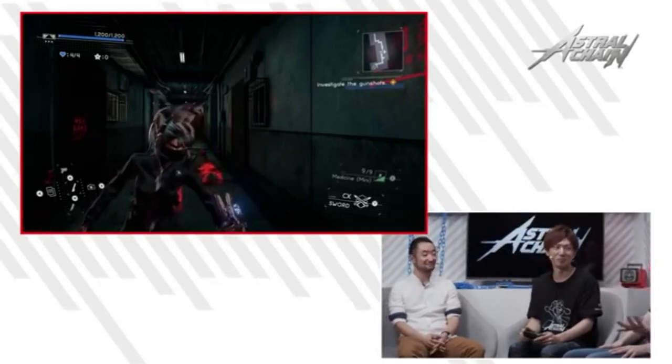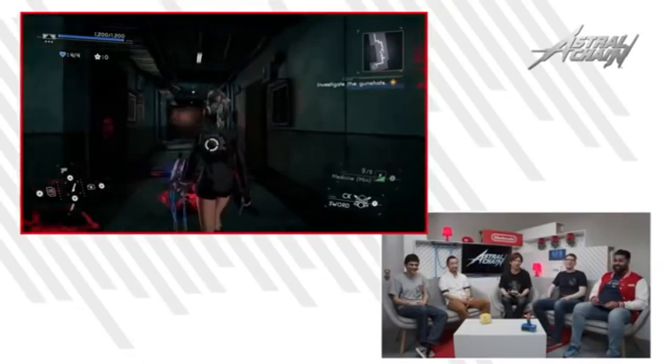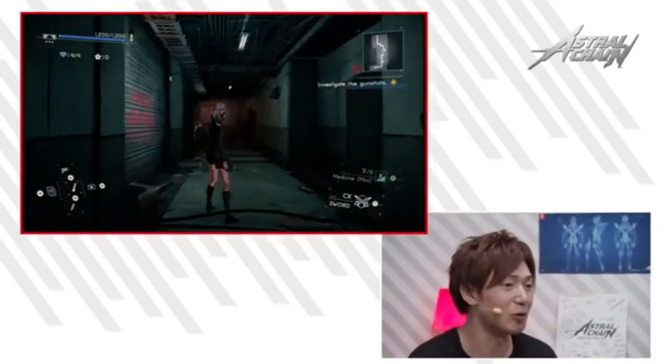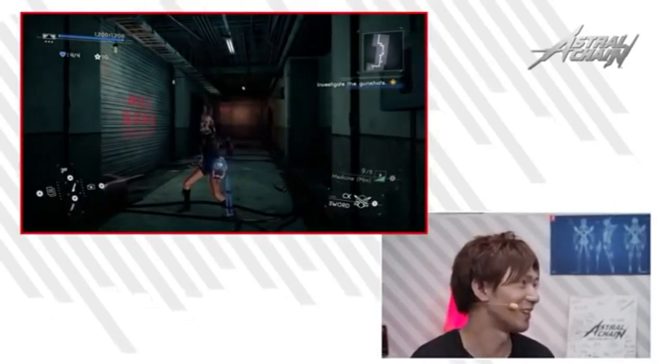You can also trigger sync attacks by doing a perfect dodge or by linking enemies with the astral chain. And when they said you can do air combos in an RPG, I'm all in — just show me the game.